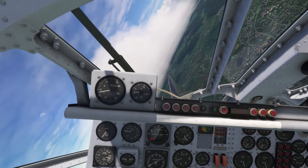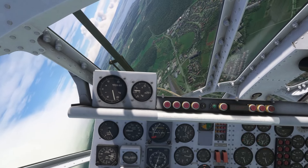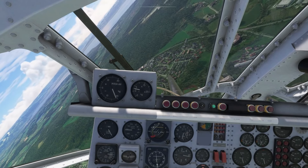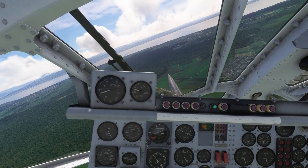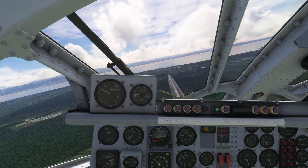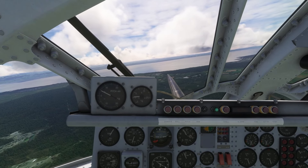It also has an aircraft configuration tablet, or EFB. It has a moving map on it, so if you set your flight from the main menu, you can see that flight line on the map. And then it's got a few options to enable the nose cone and set a couple of other settings, like there's a warning that first pops up when you get into the aircraft — you have the ability to turn that off.